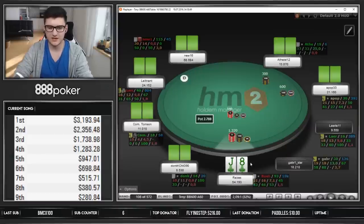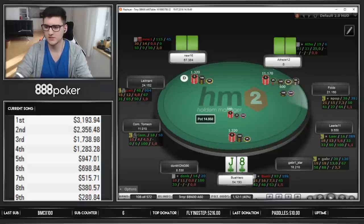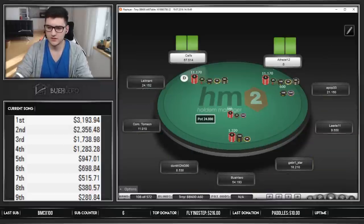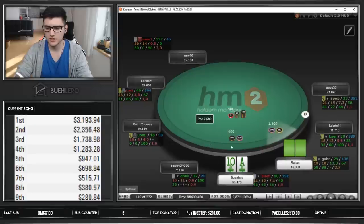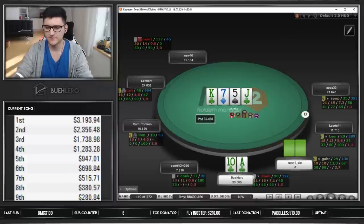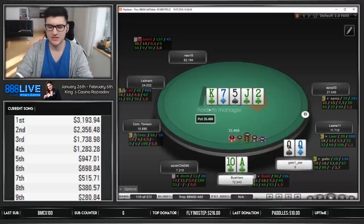Ten-8 suited is definitely like the absolute bottom of my opening range here — I usually just fold and I think that's fine and the standard line, so I'm not so happy about that open. 8-10 suited versus a 2.5x — still I think calling is fine, that's what we go for. And yes, queens, and obviously we stack off — runner runner green cards, the lucky green cards. Yeah I think that's just the end of the 30 bigs. We could also just call but he would be rage-jamming like ace-8 and all that stuff, so I think that's a fine play.